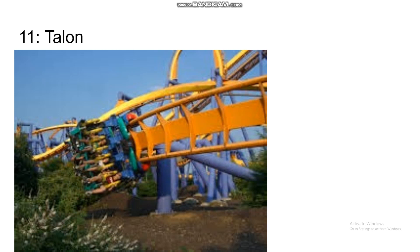Number 11 is Talon. I'm going to be riding this this year probably, but it's very similar to Patriot except it's a lot more compact and a bit shorter in height, giving it great pacing. It has really good whip and these really low-to-the-ground turns that look very intense — which is kind of unusual for a B&M invert. It's a small, fast-paced ride and that's why I think it's going to be great.